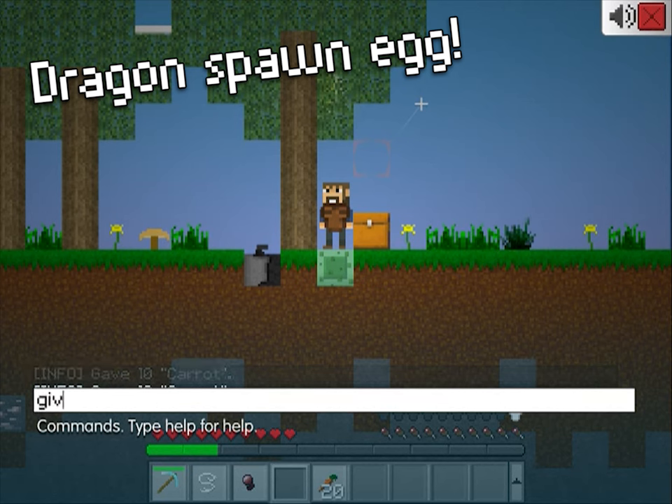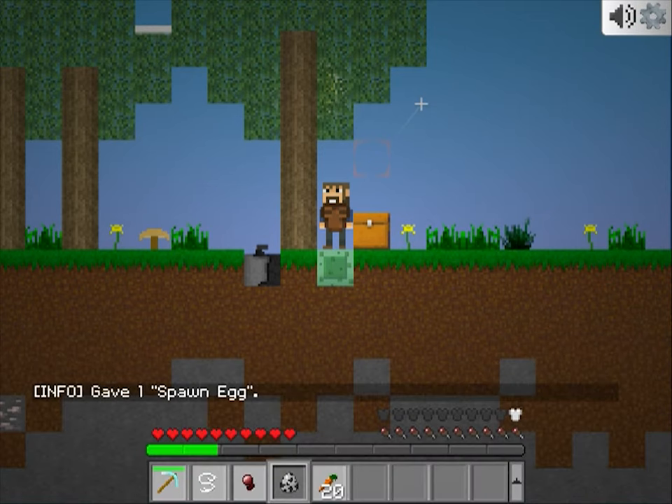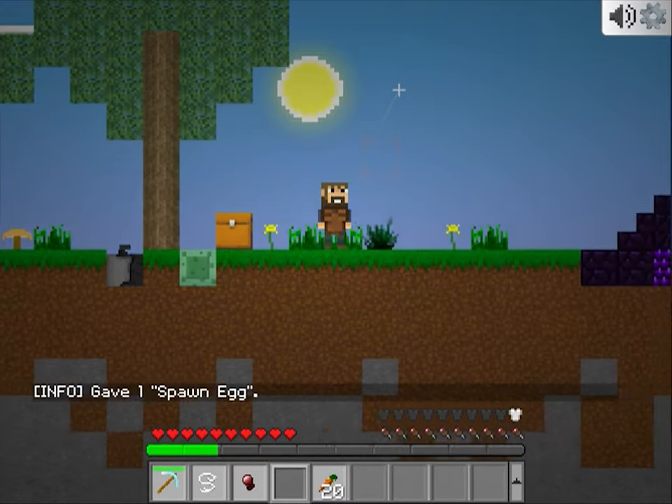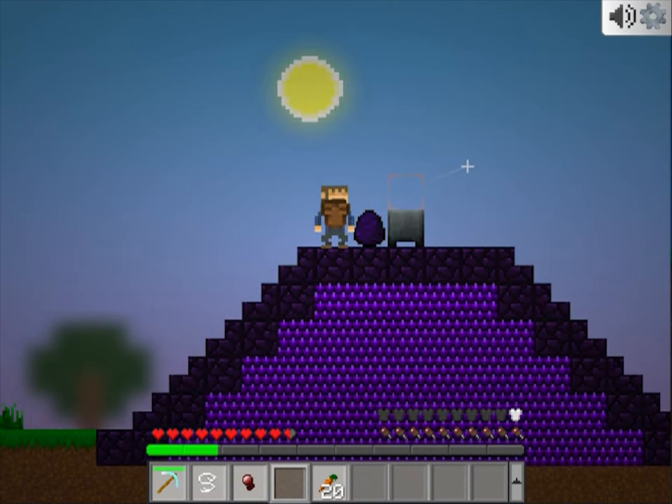You can also use the ender dragon egg. There's now a spawn egg for the ender dragon, so you can spawn her in the overworld. Speaking of the ender dragon, you can place the ender dragon egg so you can finally show off your trophy.